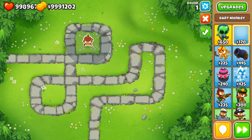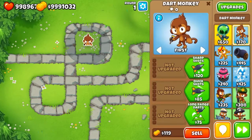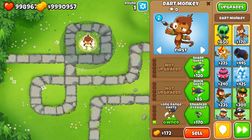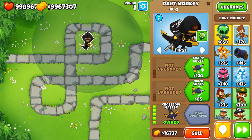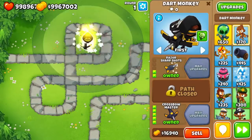First let's put the dart monkey right at the table. Let's upgrade the full bottom path, and let's go with the top path — two in the top. Oh, that looks so cool.